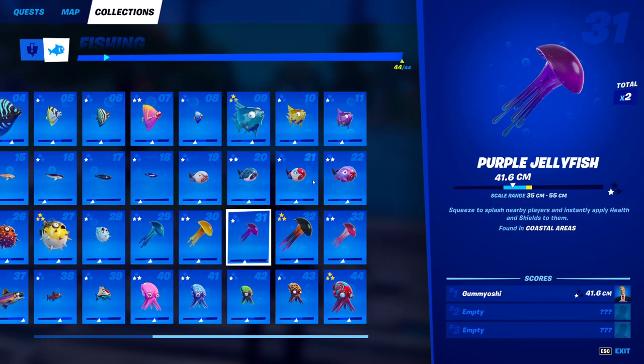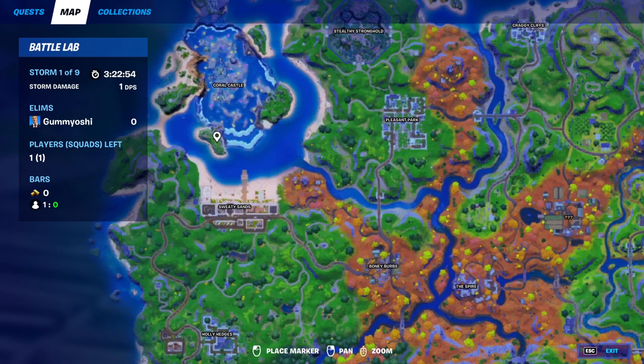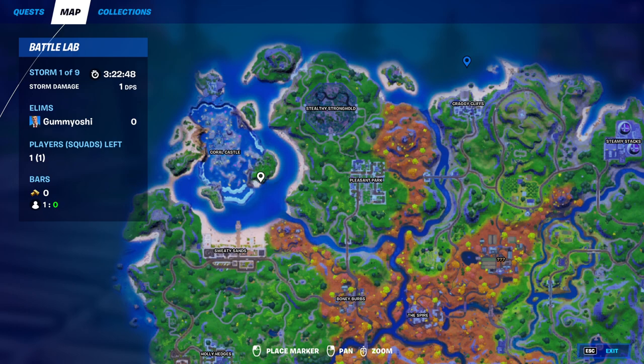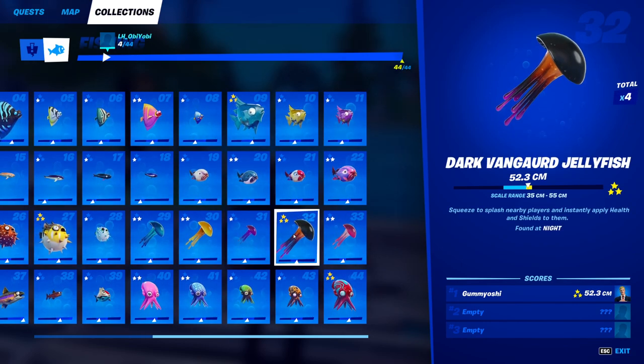Next up, the purple jellyfish — your 31st fish in your fishing dex. You are going to need to go to a coastal area. There are no fishing rod requirements on this one — all you need to do is go to a coastal area like Sweaty Sands or Craggy Cliffs, whichever suits you better, fish there, and you will catch yourself the purple jellyfish.